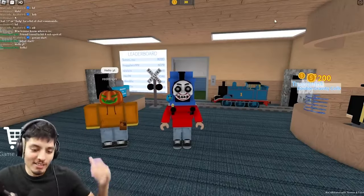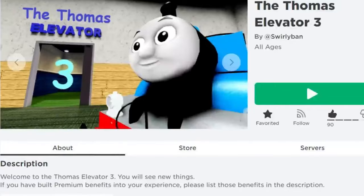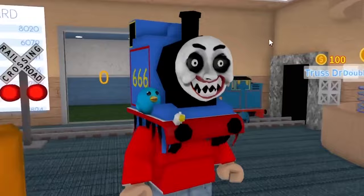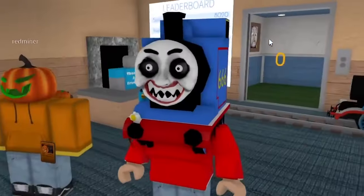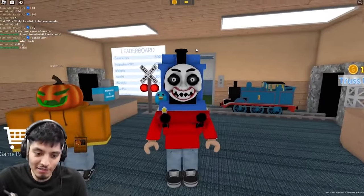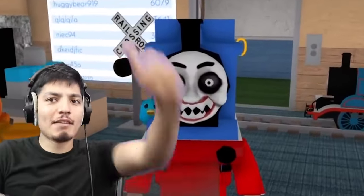What is up guys, Realistic Gaming here, and today we are on the Thomas Elevator. I bought my creepy Thomas hat — this thing is terrifying, dude. It literally says 666 on the side of it, supposed to be like cursed Thomas or something. As we can see, the face is pretty terrifying.